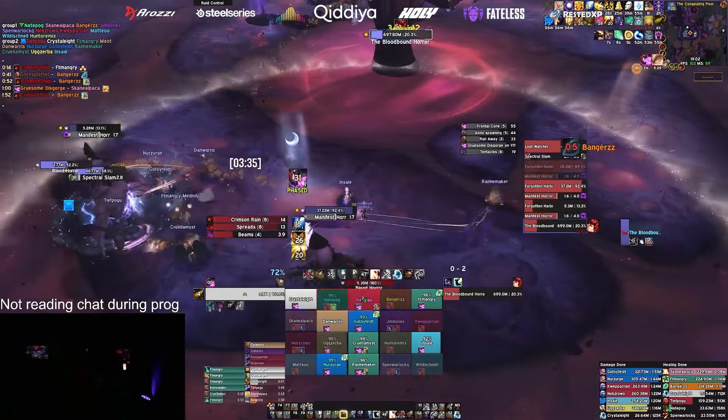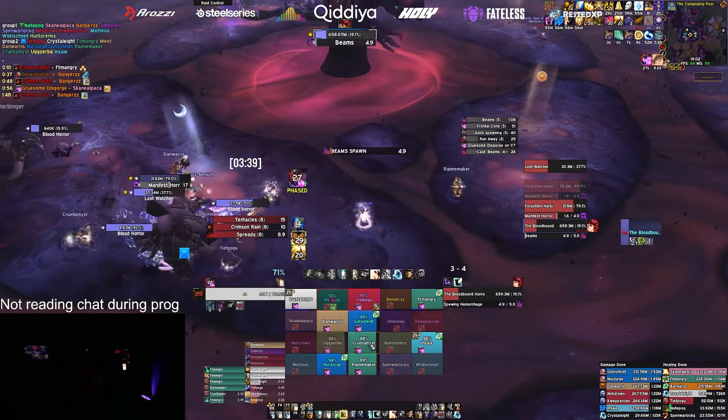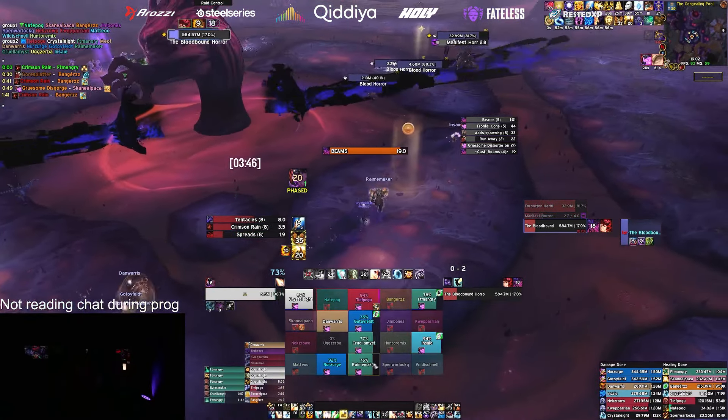Fixed it, there we go. Rims rooting, beam's coming. Kill this harbinger and then we need to move around fast. Can we knock, slow, or knock that horror that's getting close?